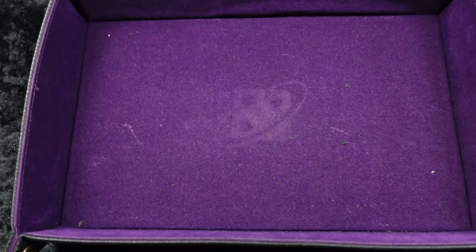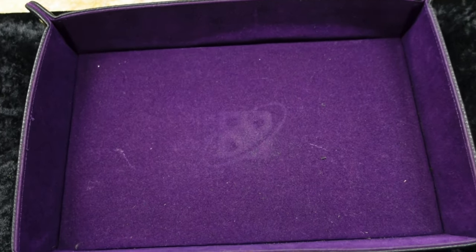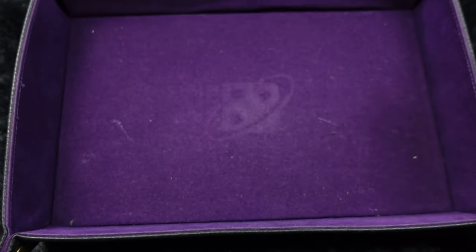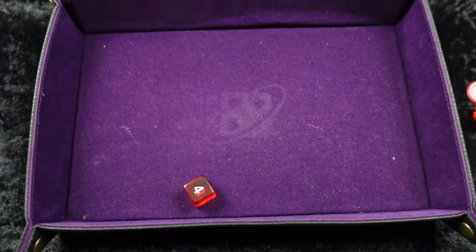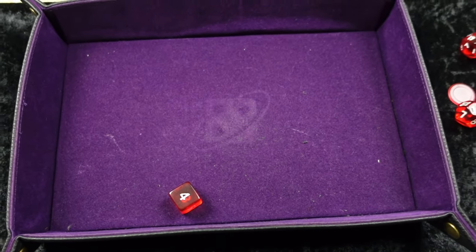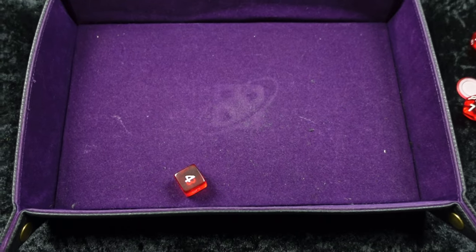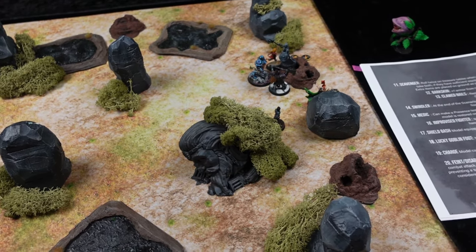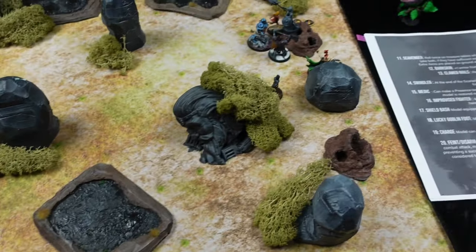Monster phase — skeleton will swing at the Distressed Cold and hits. Sword does a D6 — four damage, plus one for my brittle bones, five damage, minus one for my armor one with light armor. So I'll take four damage there. I swing back at him with my crackback and miss. That's okay.